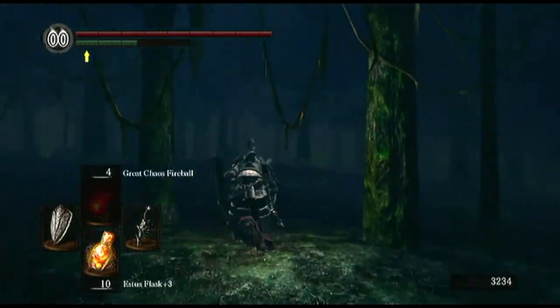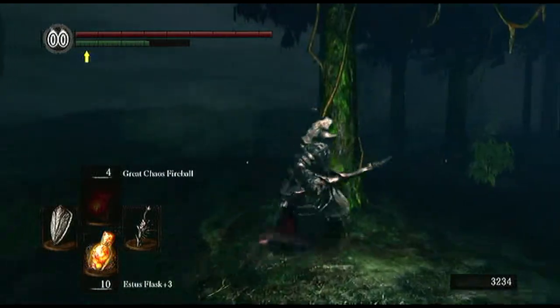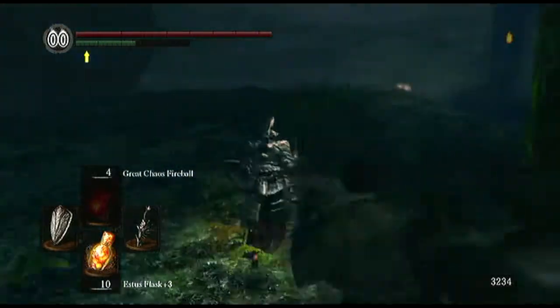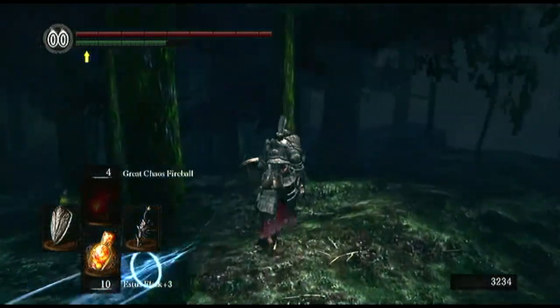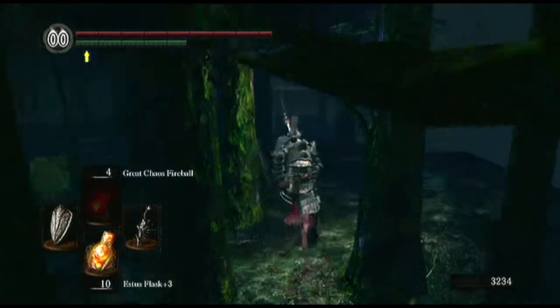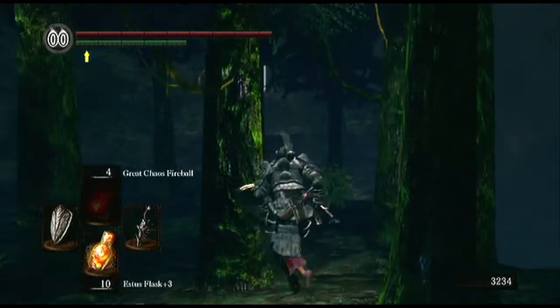Someone mentioned there's a good bow in here — I'll just mention it. They put it in the comments. I think it's that invisible dude that fires arrows at you in here. If you can find him and kill him, apparently he drops the Black Pharis bow or something like that, and apparently that's a really good bow.